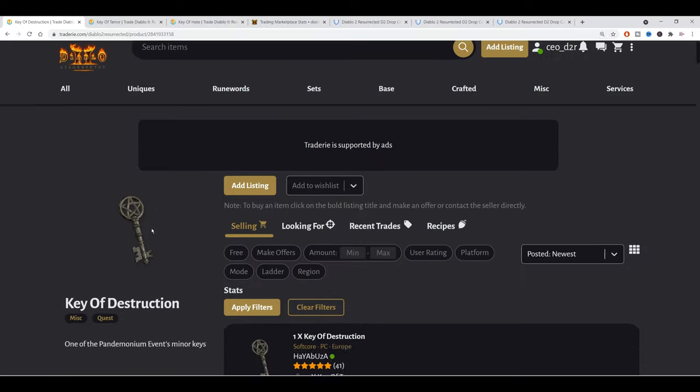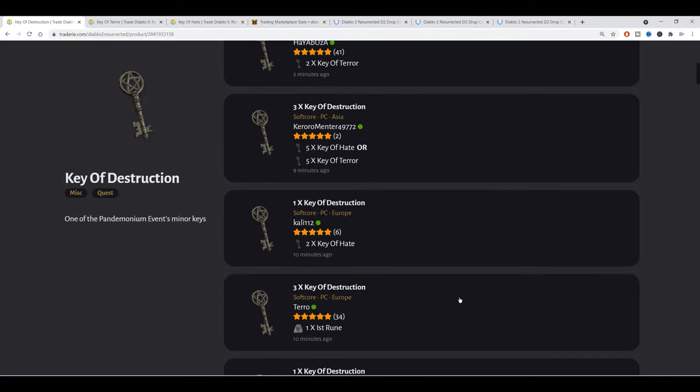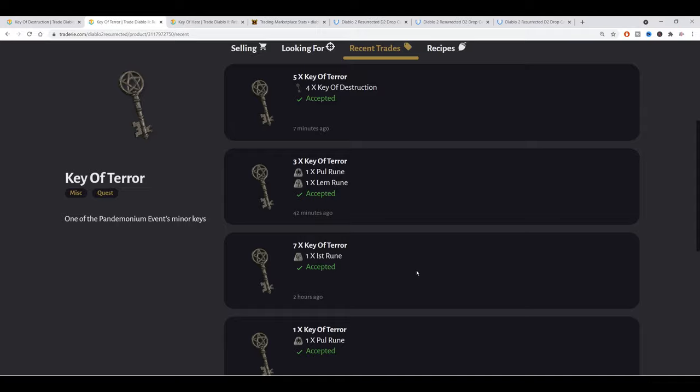We can sell just the keys themselves, not even in a set. The two trading sites I use for Diablo 2 Resurrected are diablo2.io and tradery.com. The most traded item right now is the Hellfire Torch, and you need a set of keys to get one. You can always trade your keys for runes or for an unidentified torch. The key currency is in really high demand — 7 keys of terror were recently traded for just 1 Ist rune.